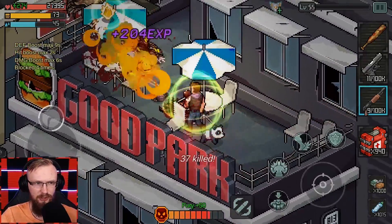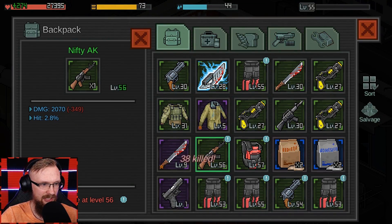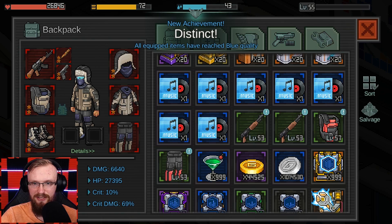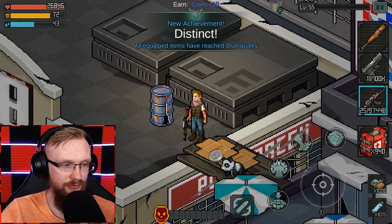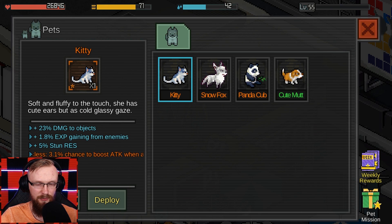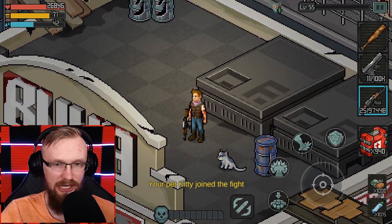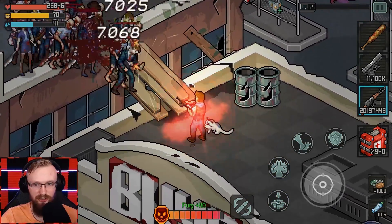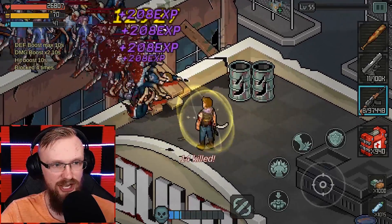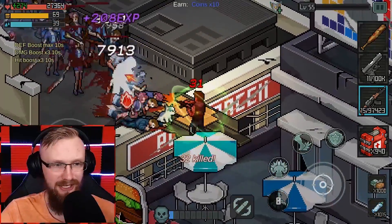You can also craft mods for your weapons and upgrade your camp. I'm going to switch back to AK because I believe it's better than the shotgun. Here's my level 50 AK. You can also take different pets - right now we have this panda. You can go to your pets section and get different pets from various tasks. Let's use this kitty right now - now we're walking around with the kitty. There are a lot of different pets in the game.